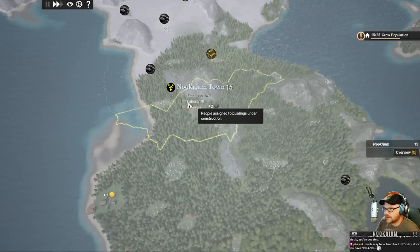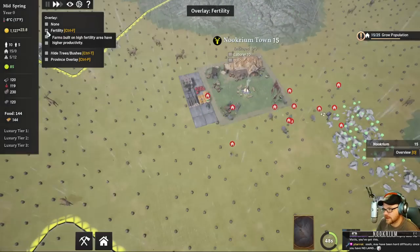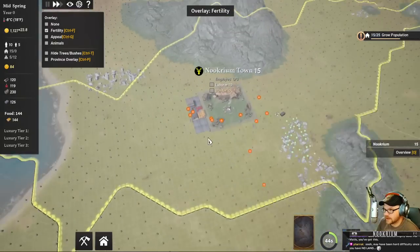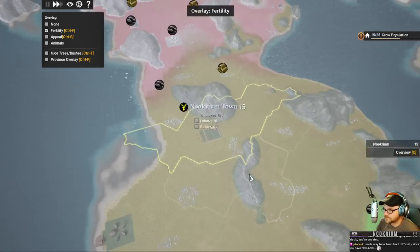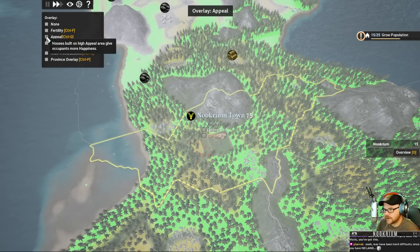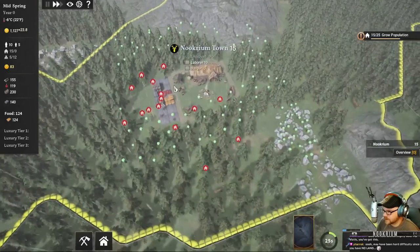The hard difficulty is because we don't have any good farmable land. We can see our things over here - fertility is bad, real bad. There's nothing... it's like, not as bad as up there, but that's the issue. No appeal because all those trees are in the way. Animals? Yeah, there's animals everywhere. Let's get a couple basic things in there. As they're chopping these things down they'll toss them in our stockpiles.